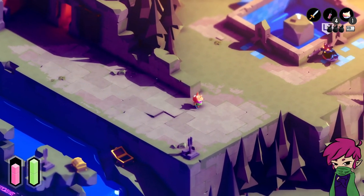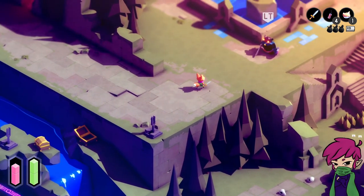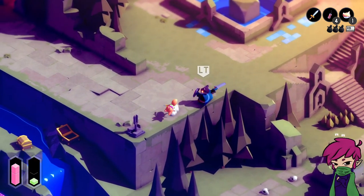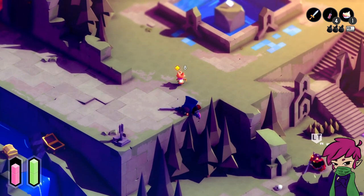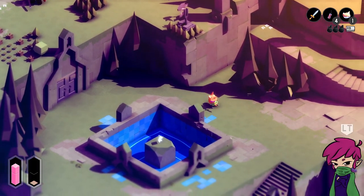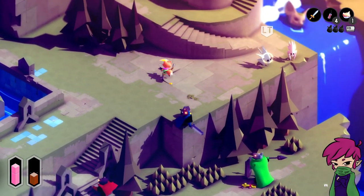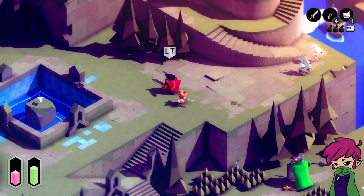I did have to go back and re-kill the stupid thing down there, get the chest over here. But in doing so, and in editing, I found out how to tell which walls you can blow up. And it's so funny when you look back at something and see that. There's a specific flower pattern in front of the walls, and that was the only place you see it.